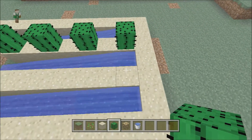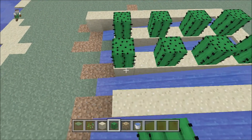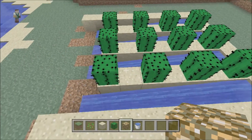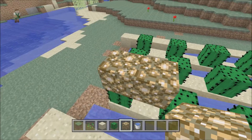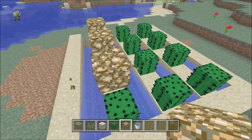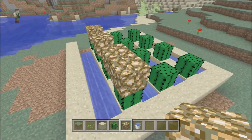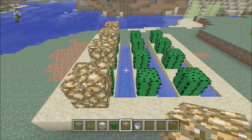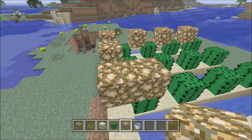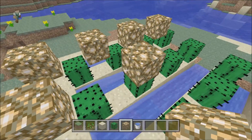Next step is to place the cactus. You have to do it in a specific pattern — you can't place it right next to each other in the exact block next to it because it just won't work. Cactus needs to have a space for it to grow. After that you want to put glowstone in between them, because when the cactus grows it can't be next to another block, so it will break off, go on the water, and fall down.